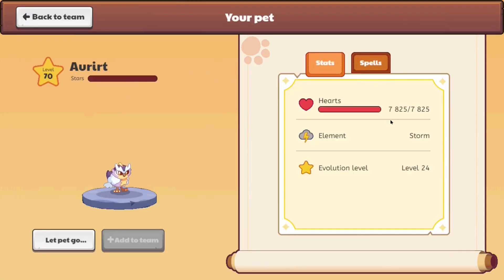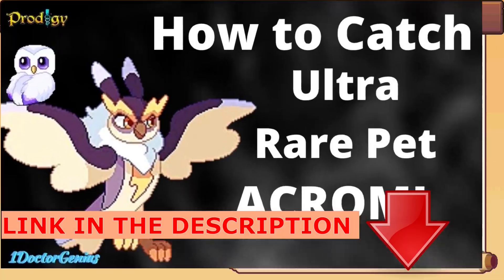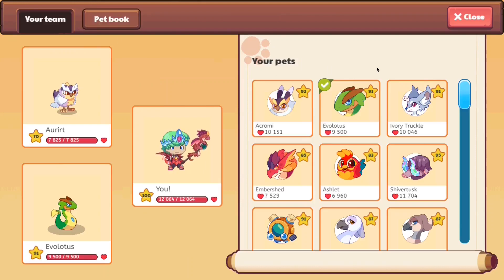Right over here you guys can see this is what a Browl looks like. At level 70 it has 7,825 hearts. Its element is Elemental Storm. It evolves at level 24 into an Acromate, and if you want to know how to get an Acromable, you can watch the linked video. It can cast the spells Ion Cannon, Unlimited Power, Snowling Ball, and Forest Hurricane. I'll be showing you guys that in battle right now.